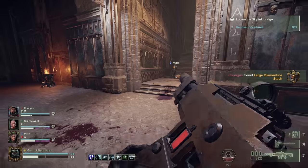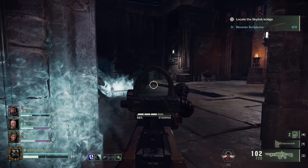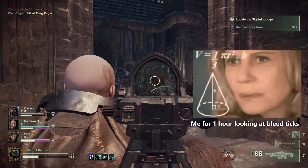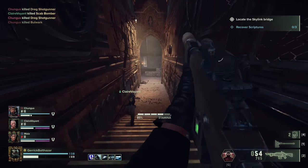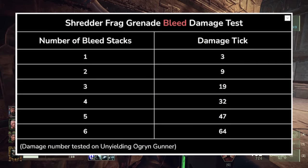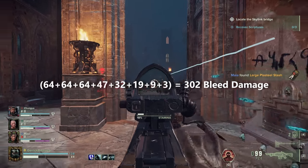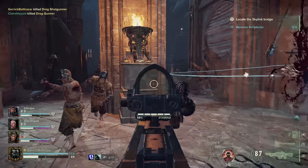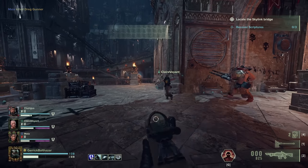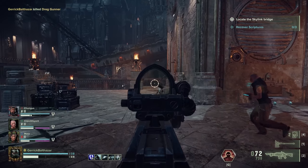There's also a timing element to bleed. If the stacks are applied too fast, you end up getting fewer ticks. If applied too slowly, early stacks can expire, resulting in lower damage than expected. There are a lot of timing mechanics involved, and while my answer isn't going to be 100% on the money, it does explain how bleed works as observed. Here's a table showing how many stacks of bleed deal how much damage. The frag grenade's bleed damage totals 302 damage. While the blast damage has steep falloff, bleed damage is not affected by blast radius — as long as enemies are within the blast radius and take even a little damage, the bleed is applied to them in full.